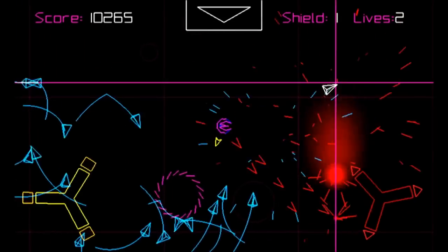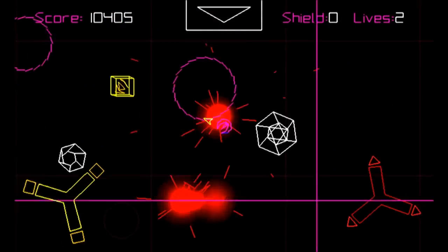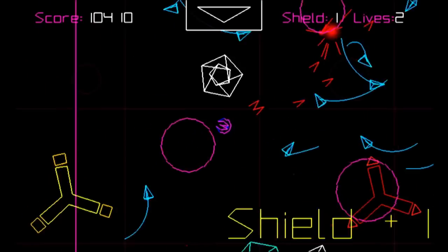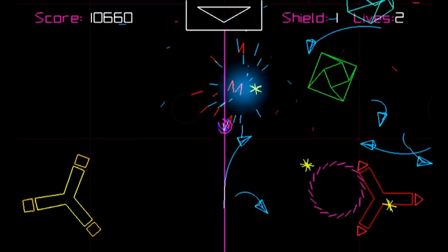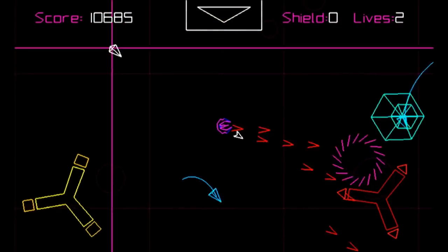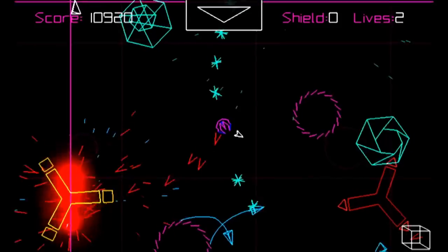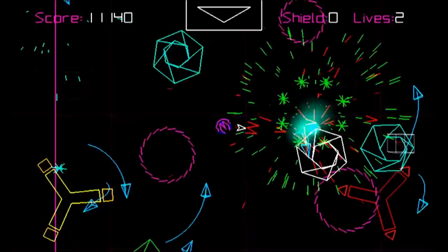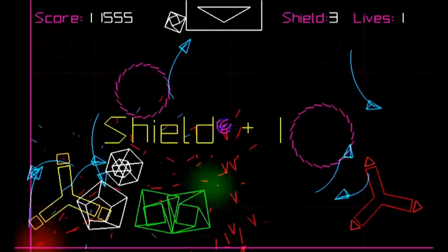Upon reaching one of the preset score goals in the missions, you'll unlock extra ships, which gives you something to shoot for while playing through these endless missions. But if unlocking extra ships isn't enough of a draw, you can not only compete against your top score, but also view the top scores and replays online. It would have been nice to have some kind of social networking integration here though, as there's no way to compete with friends rather than some of the killer scores on the leaderboards.